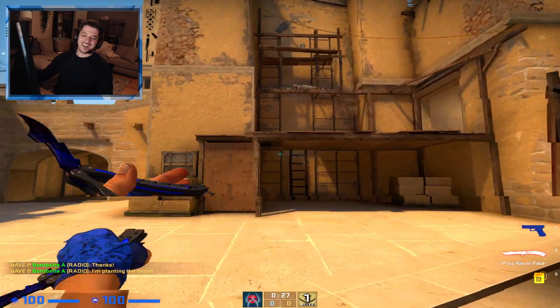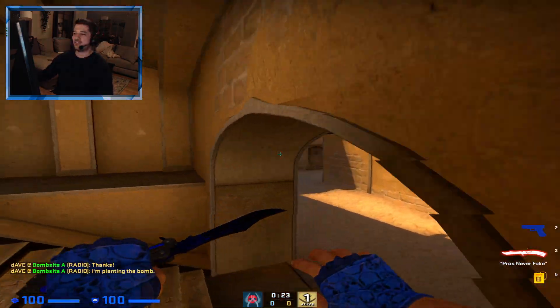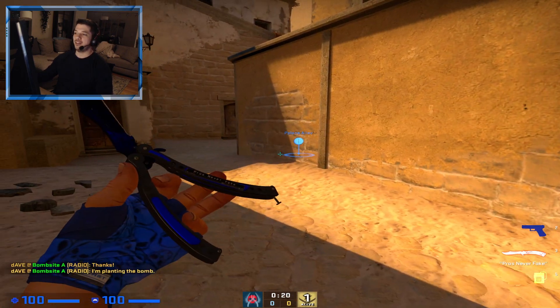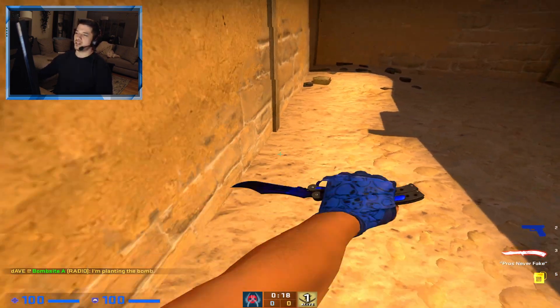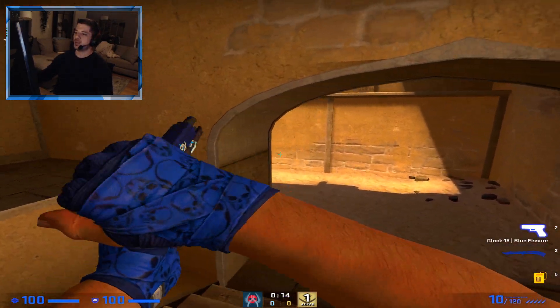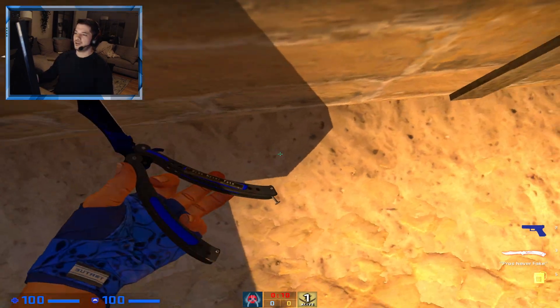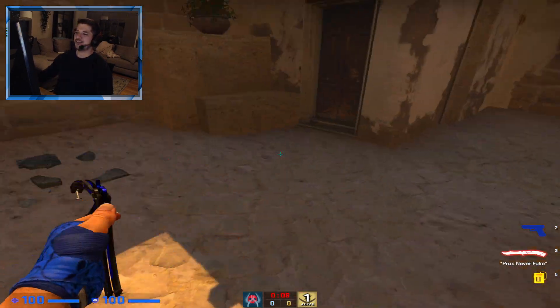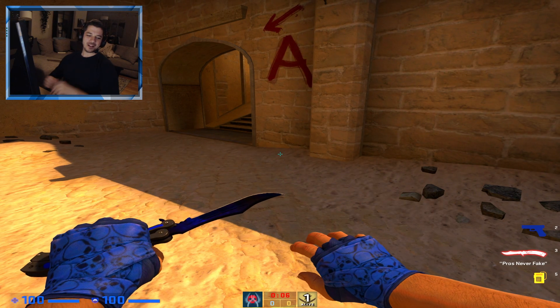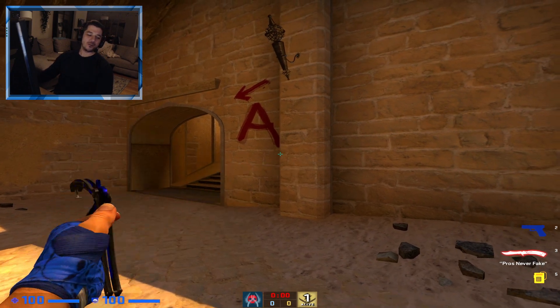So on A site, if you plant and you want to save for ramp — like how far do you have to go? I found this spot here, I'm calling it the end of the shadow. The reason why is because your shadow will show on the floor here. It's a really good save spot. If it's planted default, it'll bring you down to 83 HP and 91 armor.